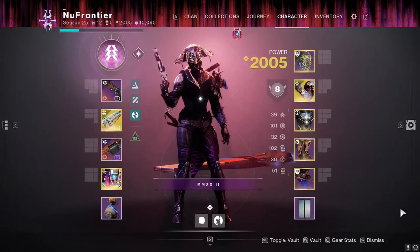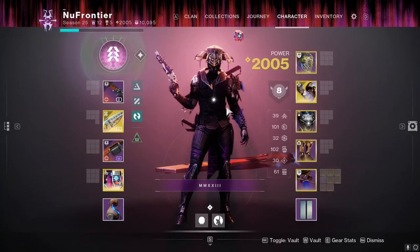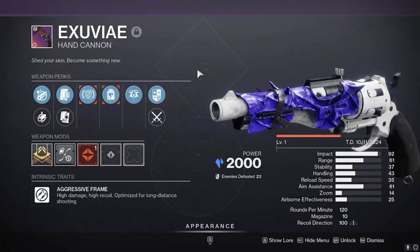To keep things short and sweet in this section, I'll be focusing primarily on some of the newer options that we have in the game, most notably the ones that come with Dark Aether Reaper, the new origin trait. We're going to kick things off with the Excuviae and move forward from there. If you want to use your own respective weapon combinations, by all means, just make sure that it pertains to jolting, blinding, and of course, freezing targets.